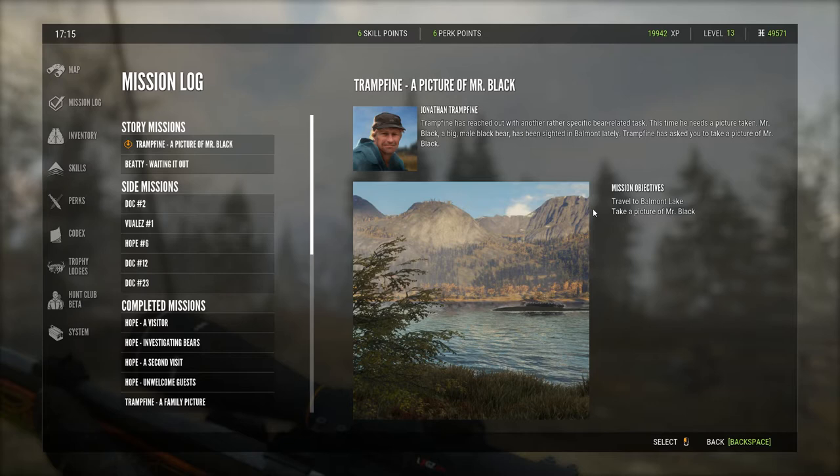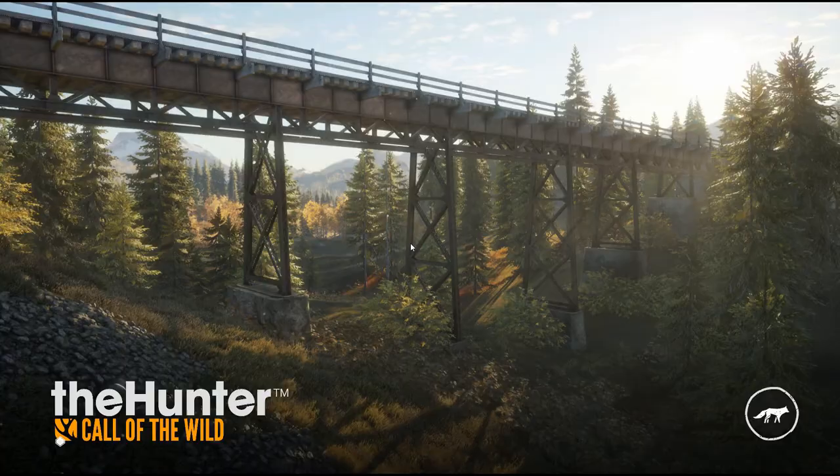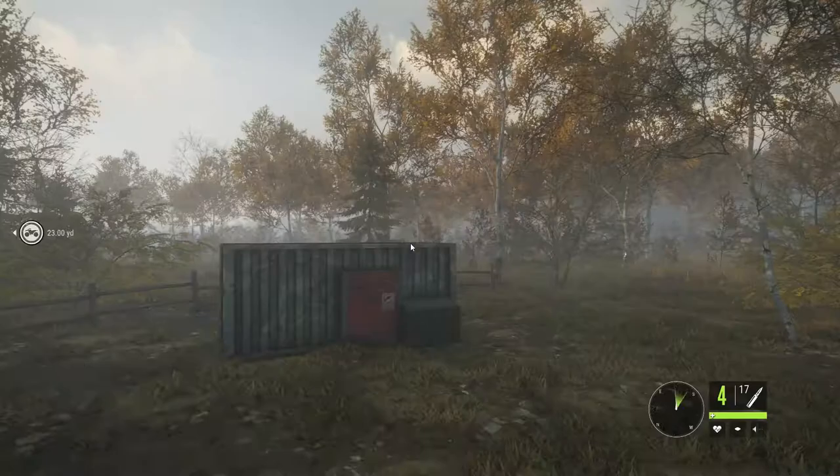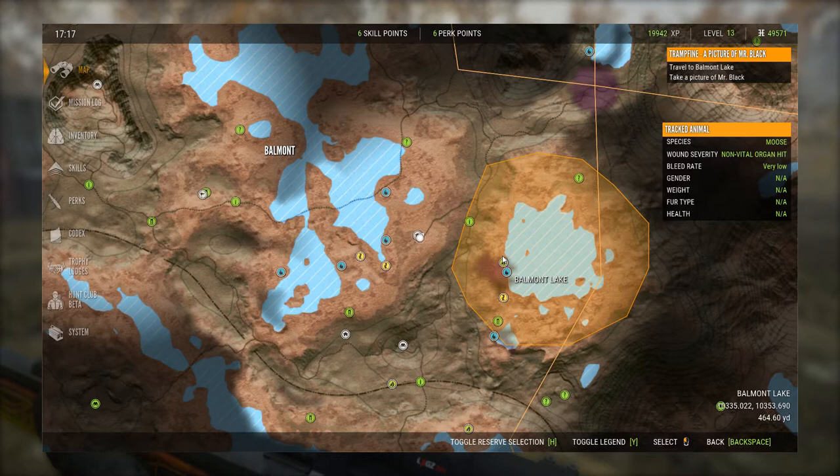So let's go ahead and see where we need to go. I'm up here in the northern ridge. I need to go to Balmont Lake, so we will go to the nearest cabin here and fast travel down there. Now let's go ahead and set a waypoint for the lake and we will head down to the edge of the lake.